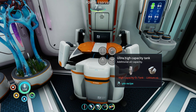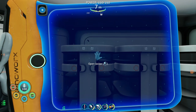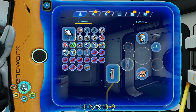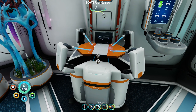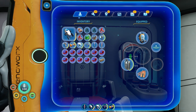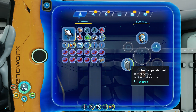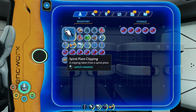I also want the ultra high capacity tank — it costs 4 lithium! That's actually fairly easy. Let's build it. So we went from 90 seconds of oxygen to 180 seconds — it just doubled our oxygen capacity! Oh, that is so nice.